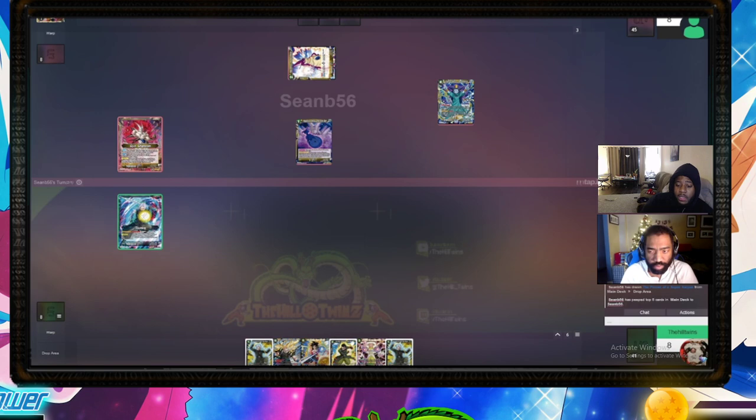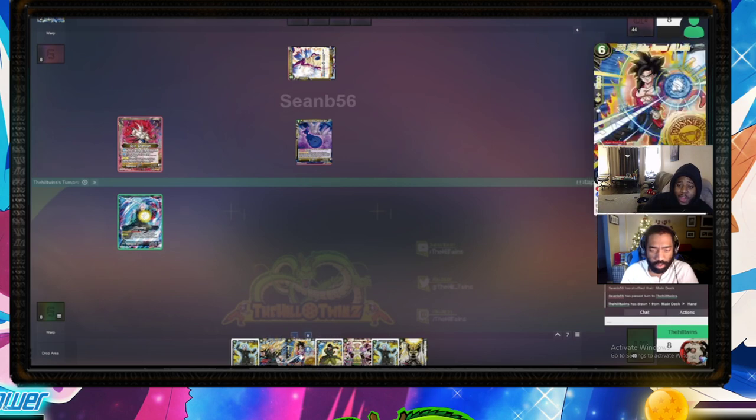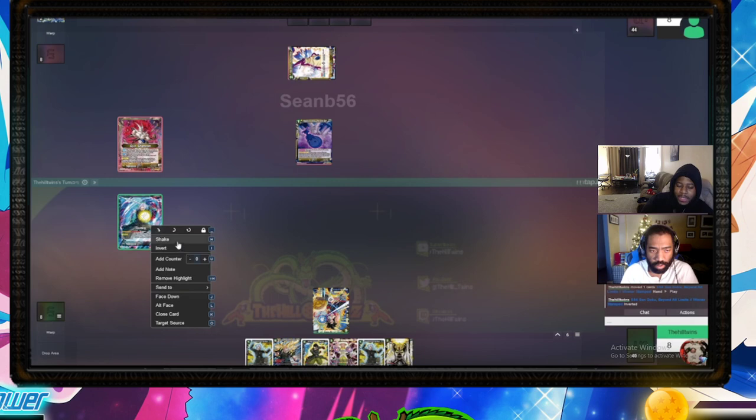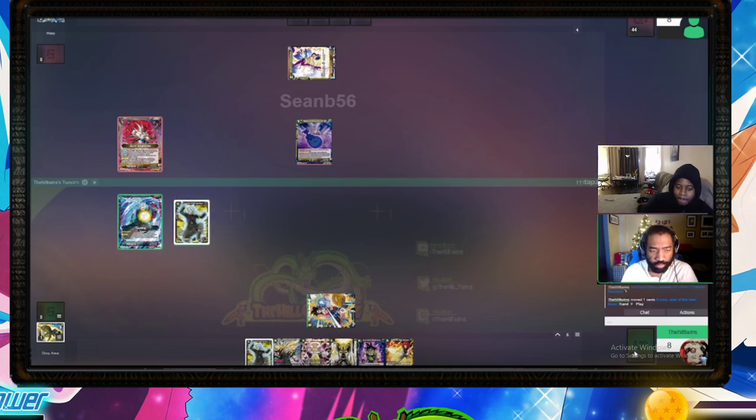He drops his ball and it's a good play, but one of the cool parts about this Trunks leader is that he has an Activate Main where you don't even have to attack — you can just pitch a card or two. Going into this matchup I know what Shenron can do and it was just scary, so I was buying time.